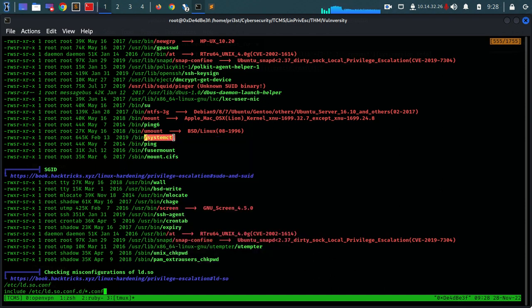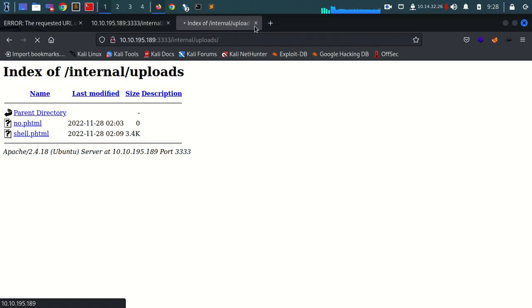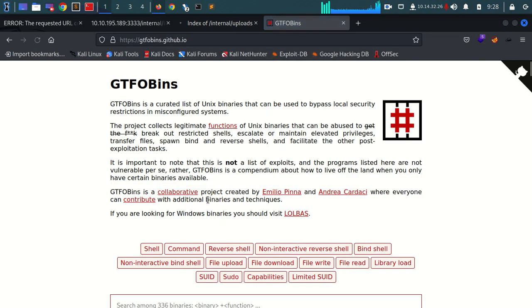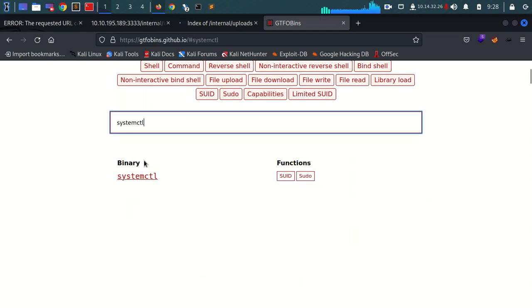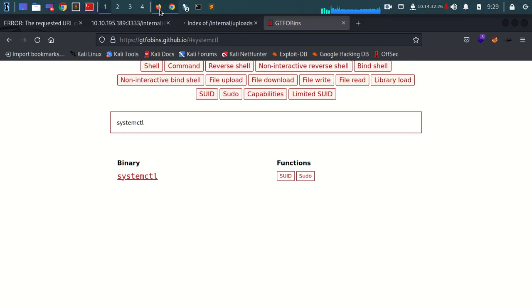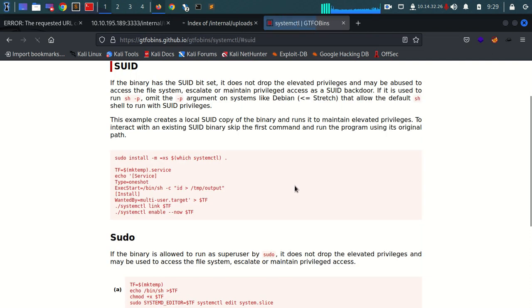Now what we can do with this is copy this, go to GTFObins, and search for this binary. We have systemctl here, and our linpeas script says that this one has an SUID set. So we can see here that it is owned by root but it has the SUID set right here. So this means that whoever runs this service will run it with root privileges. We can go straight to the SUID exploitation paragraph and we can see the exploit here - it actually creates a file named service, then links it here, and tries to enable it here.